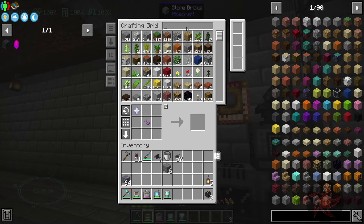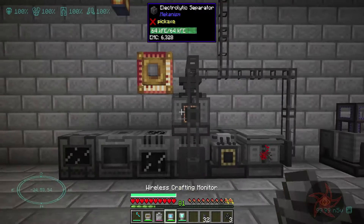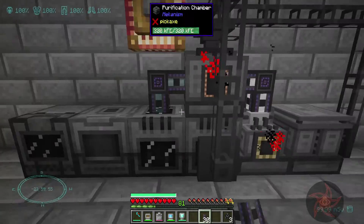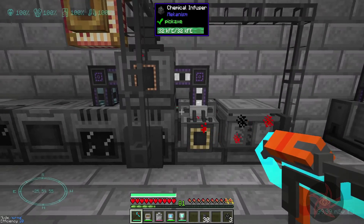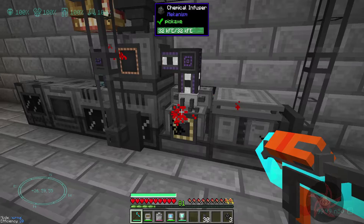Can I get some tubes now? Sure, why not — it's overkill, but I've got them pre-made. You should be making hydrogen chloride and pumping it into this machine here. Awesome. I used a bunch of hydrogen chloride, so I'm going to have to speed upgrade these machines.